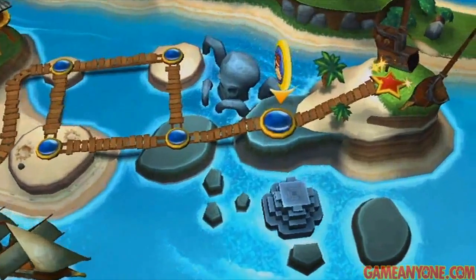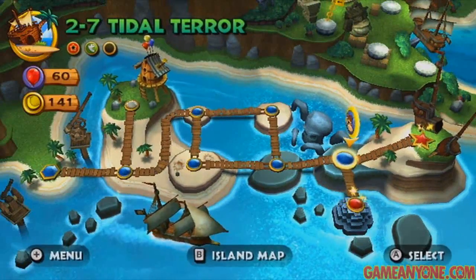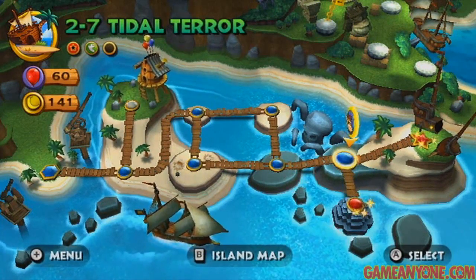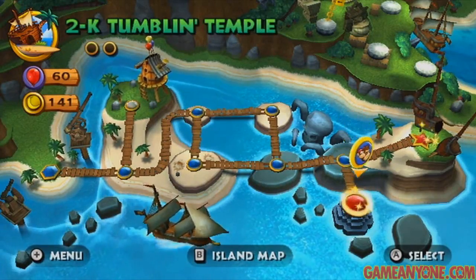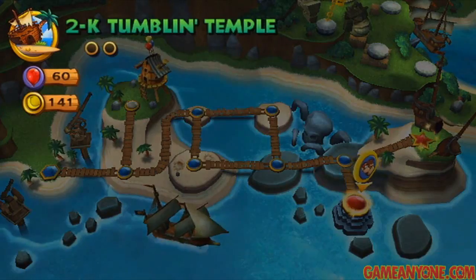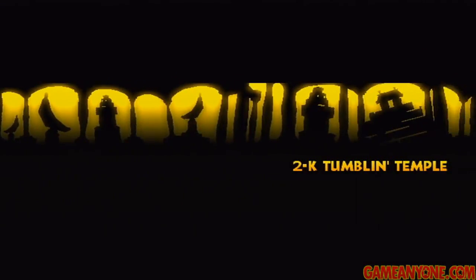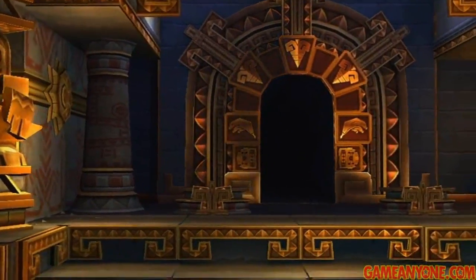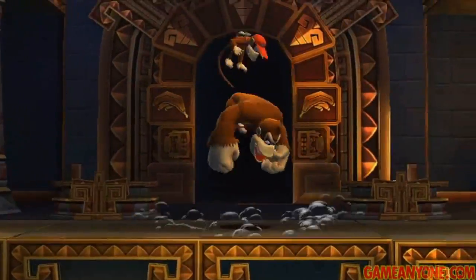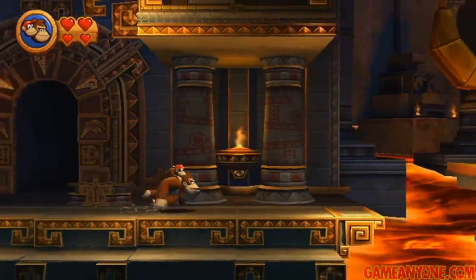Of course, now that we've beaten this one, we're going to open the passage to the boss as well as to the K level, which I'm sure everybody's looking forward to. We're going to take on the dreaded 2-K, Tumblin' Temple. This one can be pretty difficult. The main thing about this is there are a lot of platforms that will crumble away once you step on them, so you've got to be quick. Of course, grabbing puzzle pieces along the way makes it a lot more difficult as well.